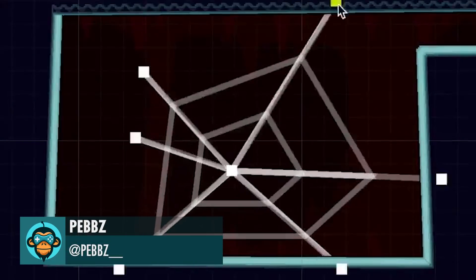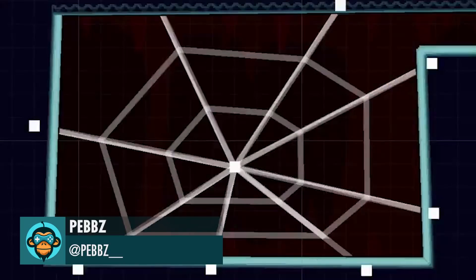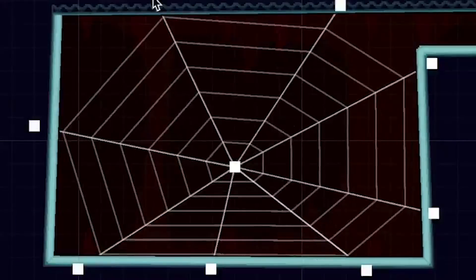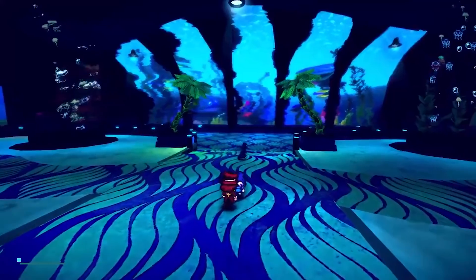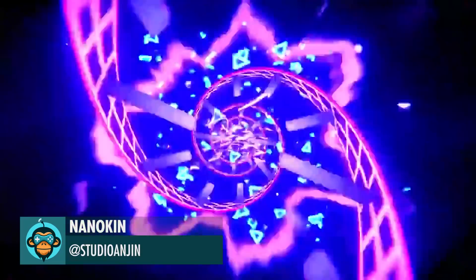Procedurally Generated Spiderwebs — Yes Please — by Pepz. New Ghastly Raptors in Nanokin by Studio Anjin.